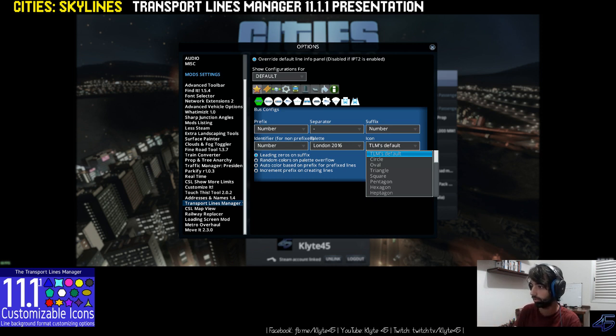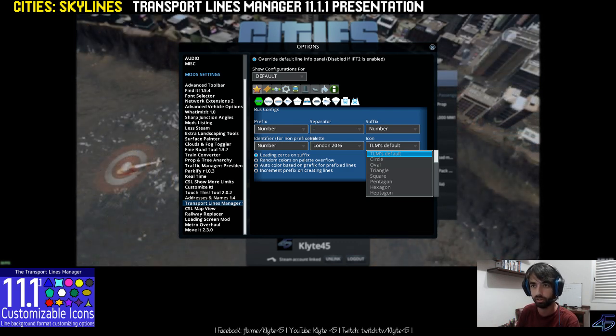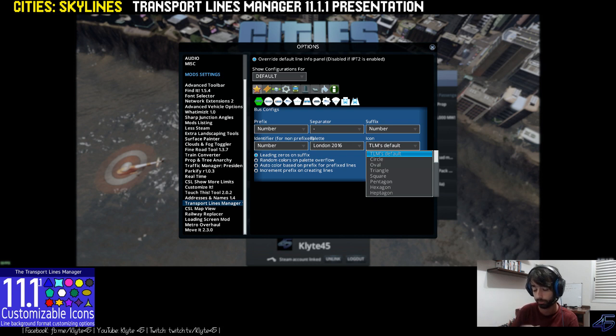There is the configuration screen of the Transport Lines Manager, TLM. In this version, the dropdown for non-prefixed lines was removed from there because of the new tab at the button window — you can do the selection of the palette for non-prefixed lines there.